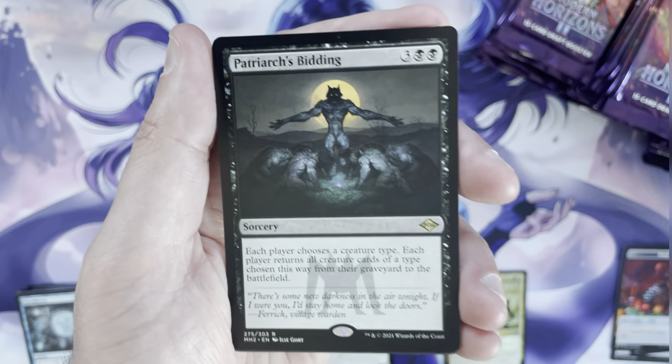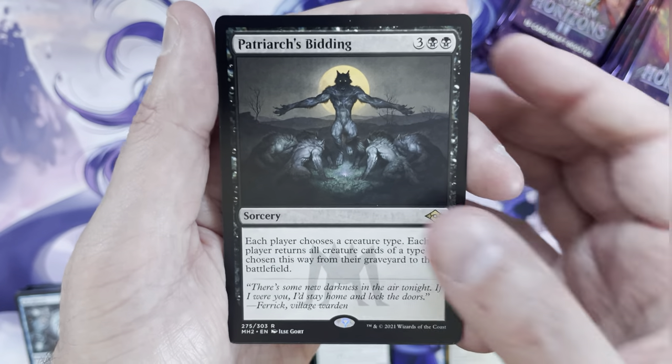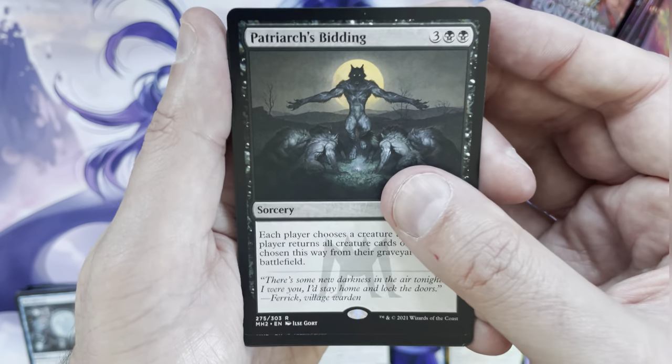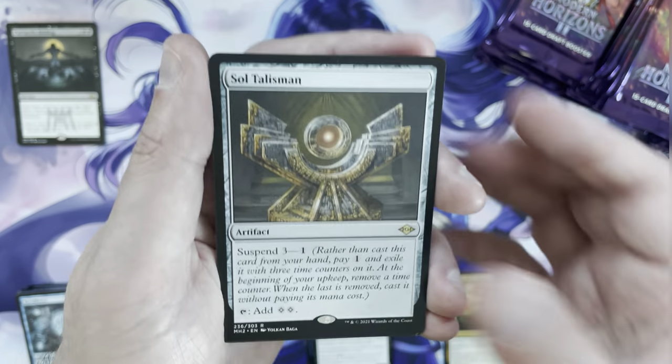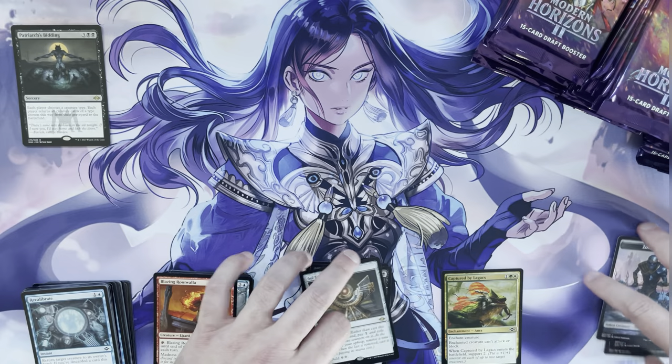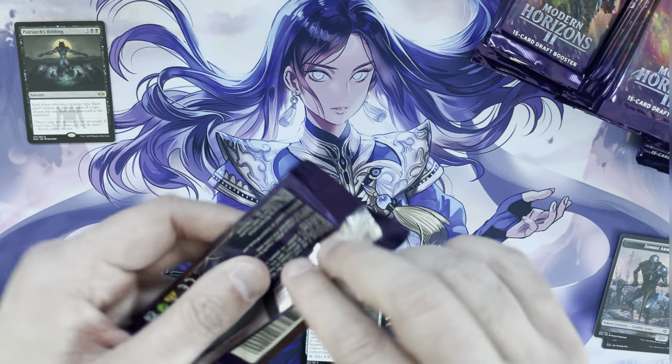The rare is a Patriarch's Bidding — I don't think it's over $3 currently, but it's a nice playable card and a good long-term hold if they don't reprint it again. Then Soul Talisman as the next rare. I think Patriarch's Bidding is like $2.50 right now.